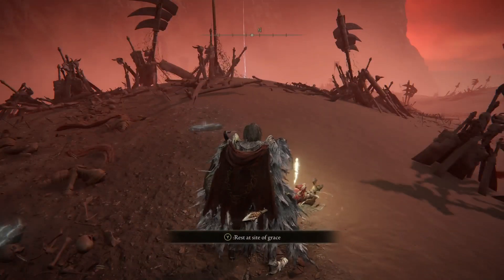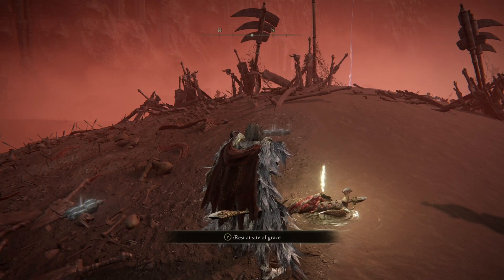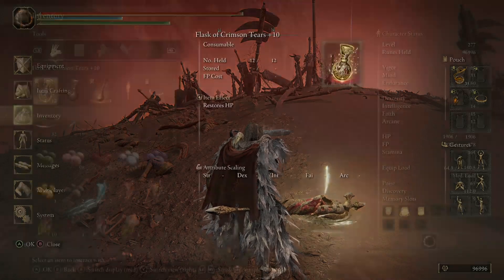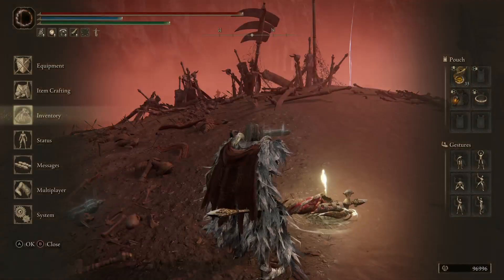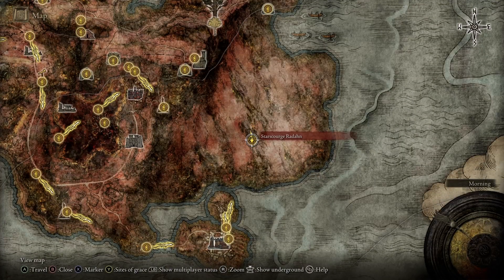Welcome back everyone, this is Dark Science with Dark Science Reviews coming at you with another quick little tips and hints guide. This is going to be for a legendary ashen spirit — specifically for the Redmount Knight Oga. I believe I'm saying it correctly, but if not, I apologize ahead of time.